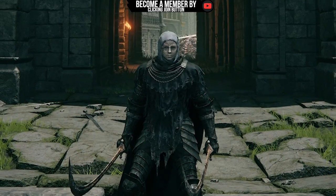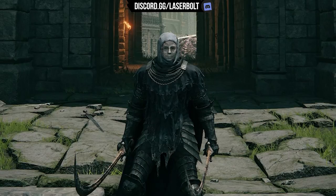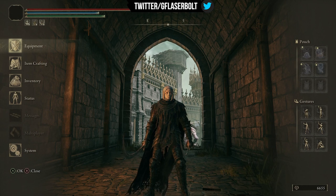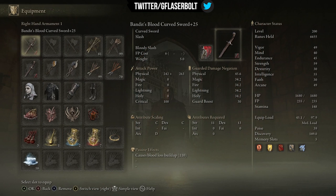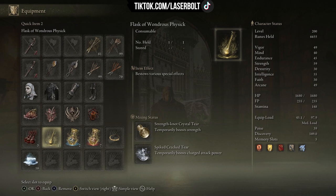This is so ridiculous and broken — maybe in the future they'll fix it, but overall it's an amazing bleed build. Now, how do we make it even stronger? I am using strength to make this bleed build work so well. Looking at the stats, strength is at 59, my highest stat. We're also using the Blood Boil Aromatic to further boost strength, and the Flask of Wondrous Physick with a couple of mixes.